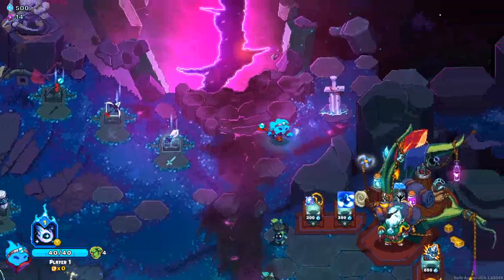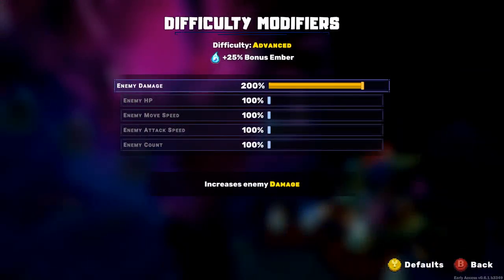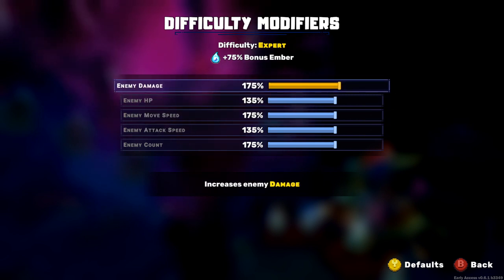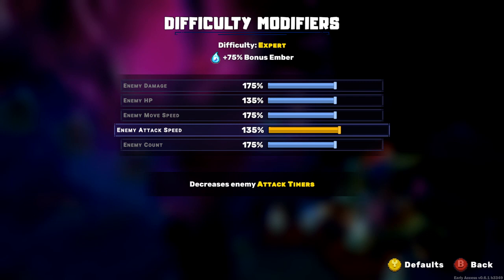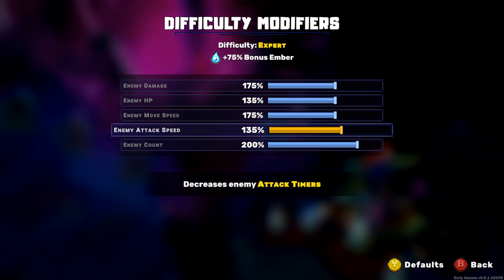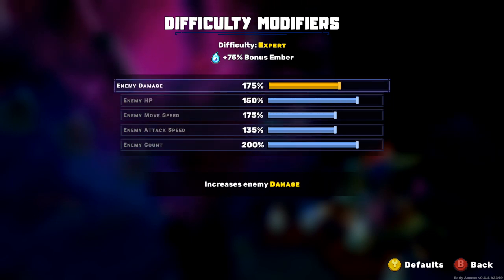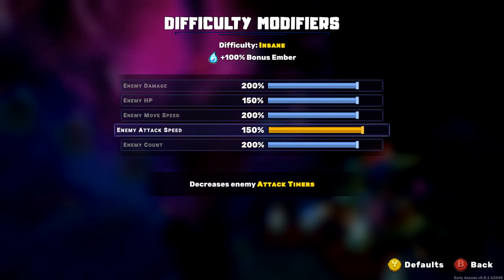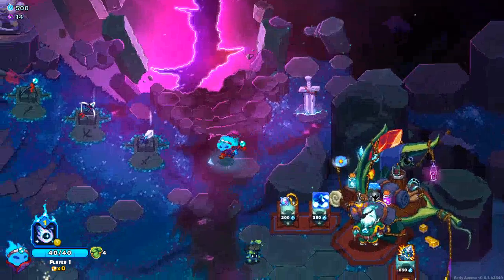We're doing an exit staff and we're gonna make the game stupid ridiculous - by stupid ridiculous I mean 150. That was expert. Oh geez - enemy count, HP, damage... insane, huh? Yeah, the attack speed is what gets me because then my dodges are totally off.